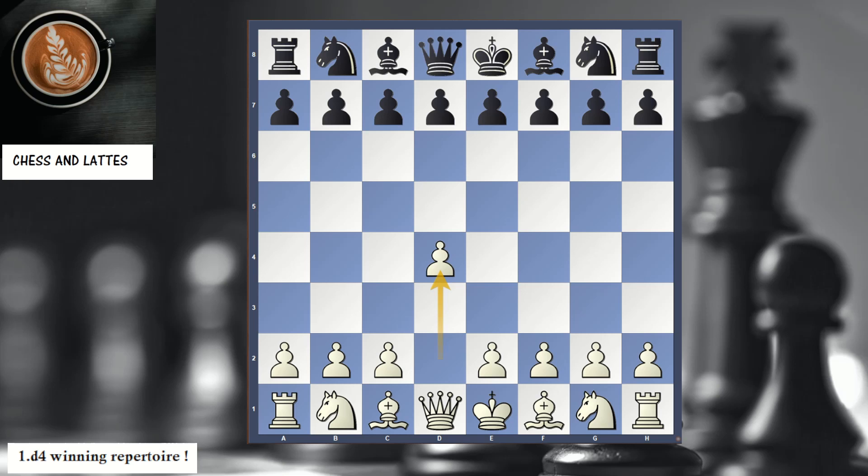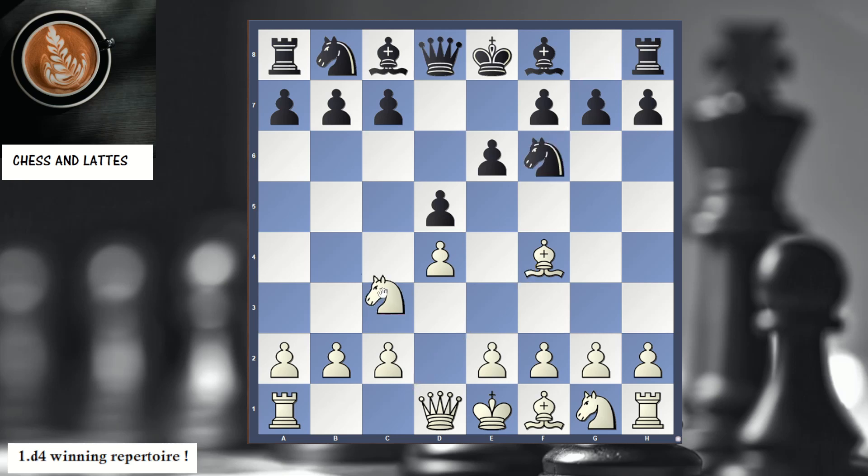Idea number 1: early Nb5. We're playing Nb5 with White, targeting c7. Black defends and we go e3. Black chases the knight, the knight comes back, and the knight on a6 goes back to c7.